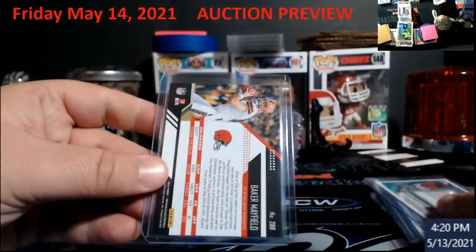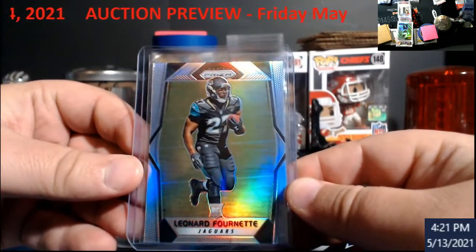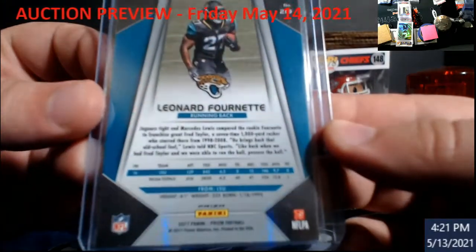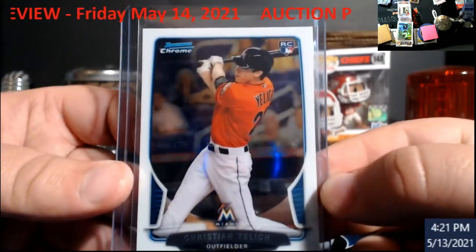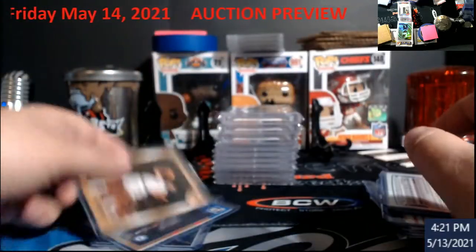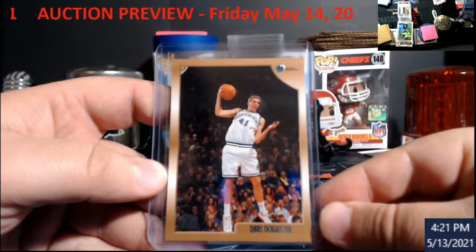I'll show you guys the back — that's the back of the Stanton. Another one: Fournette silver prism rookie. And a Bellman Chrome rookie. Then a Dirk rookie card — there we go.